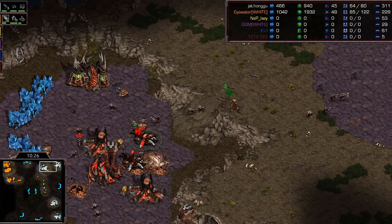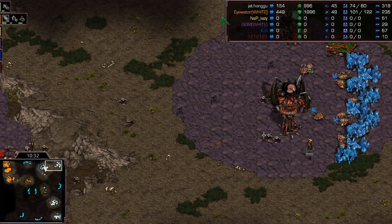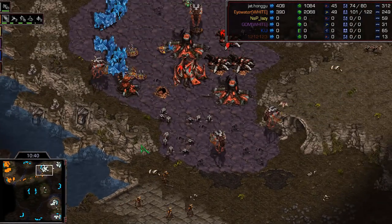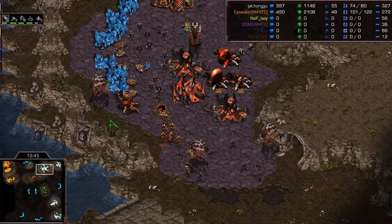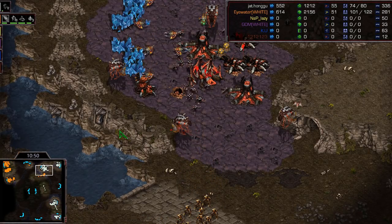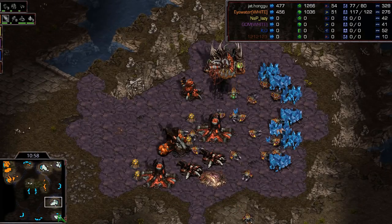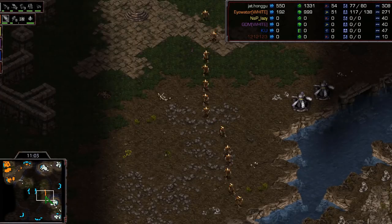These guys try to take the Sunken down but can't do it. A Zealot with three kills gets a scout inside - sees no Hive, no Queen's Nest - and gets out with 9 HP. So much two-base pressure out of Shuttle - this is nuts. Huge drone production out of Larva going from 40 to 55 drones real fast. He's got four bases rolling and is pretty happy about his position. Four bases to two bases is a nice place to be.